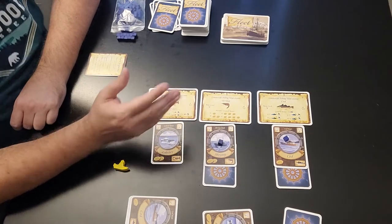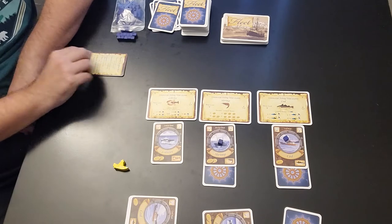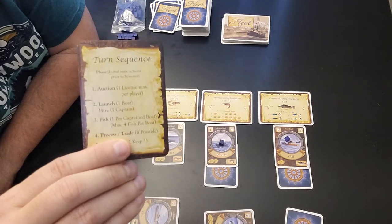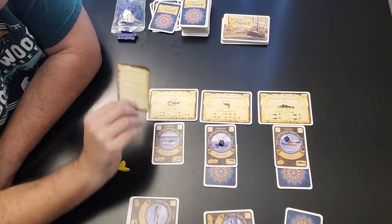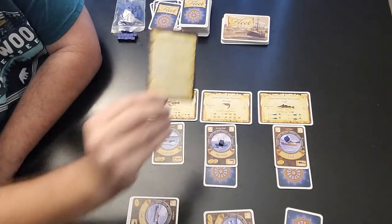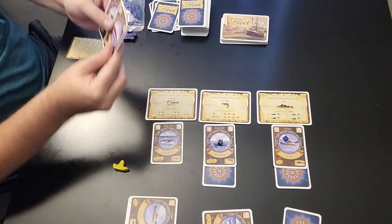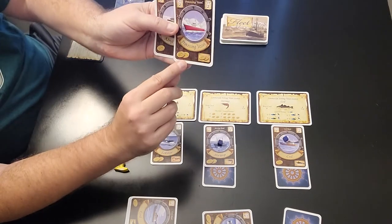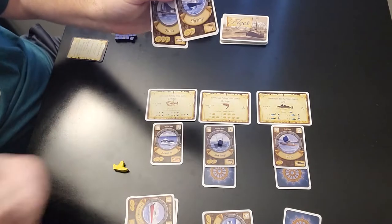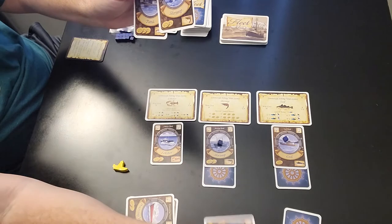In order for you to process the fish, you must have the processing vessel license. The next step is 'process and trade' — but right now no one has a processing vessel license, so we hold off on that. The last step each round is you draw two cards, keep one, and discard the other.